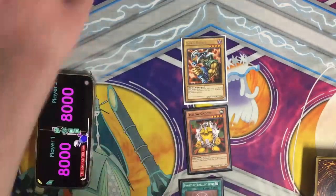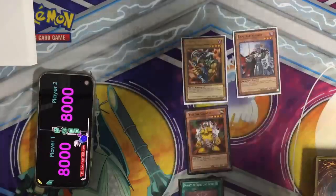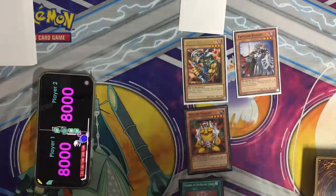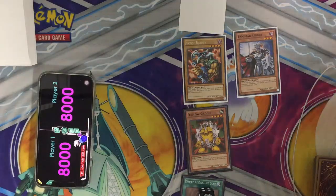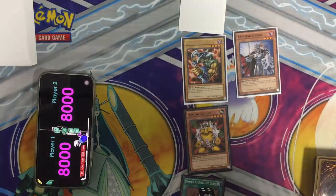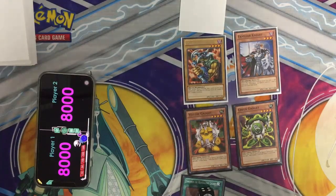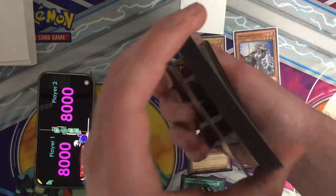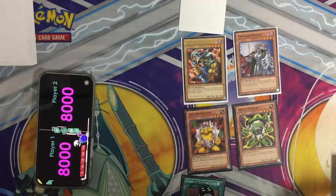I draw for the per turn. I will then Normal Summon Familiar Knight and a face down. Your go. Add a counter — that's one. Draw per turn. I will Normal Summon Green Gadget to add the Red Gadget, since I Normal Summon it. That'll do for right now.